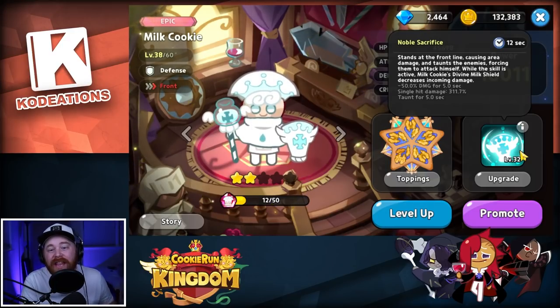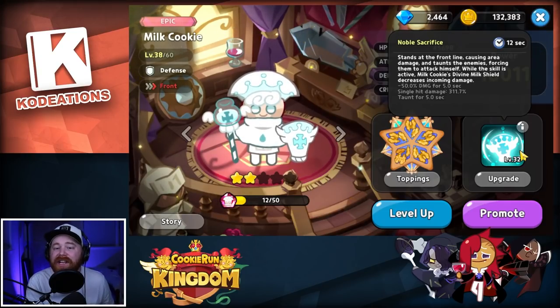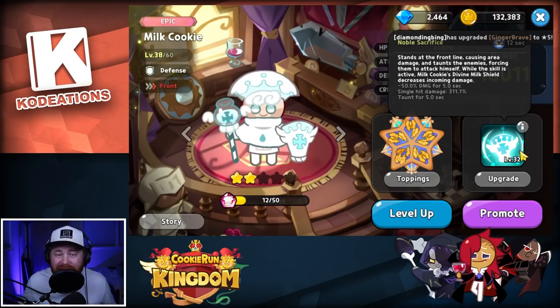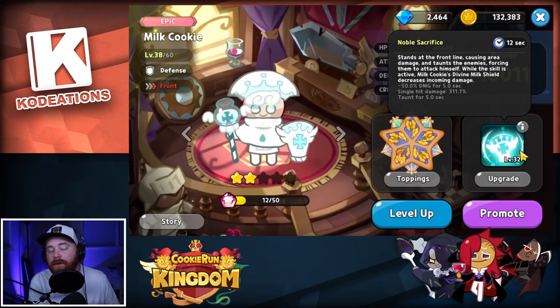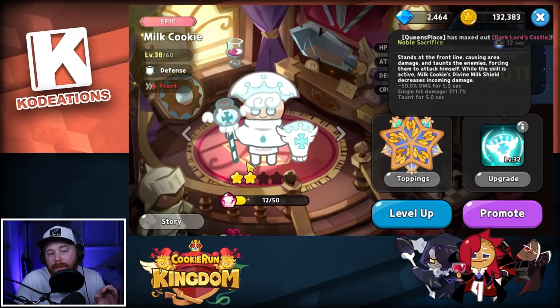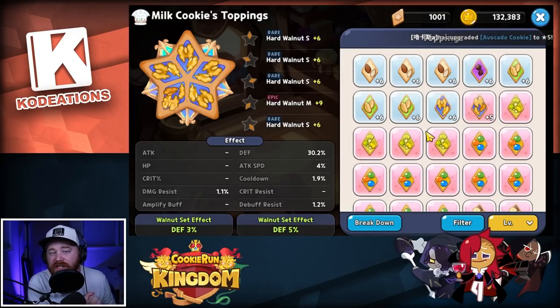Milk Cookie has a taunt — it makes all enemies focus fire and attack Milk. On top of that, it directly reduces incoming damage while the taunt is active, enhancing her ability to stay alive. That's 100% the reason why for someone like Milk Cookie you want to stack defense, because that reduces the damage she takes while she's pulling in all those enemies to focus fire her, allowing your DPS to kill them off before they eliminate Milk.